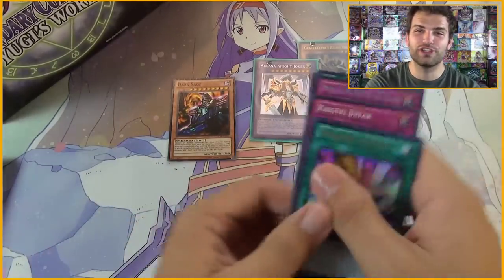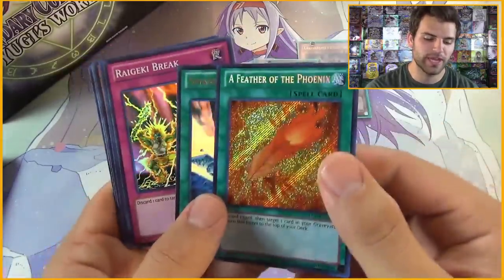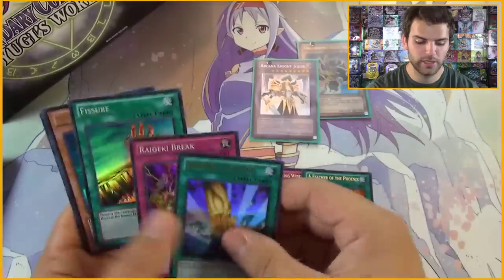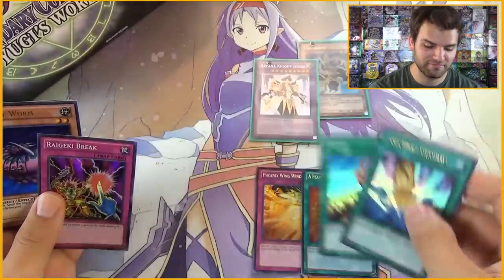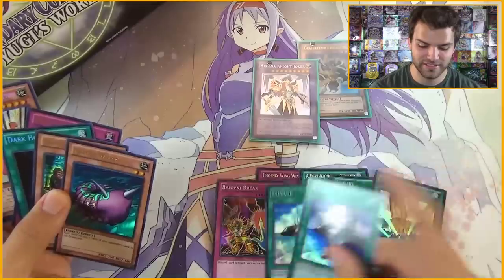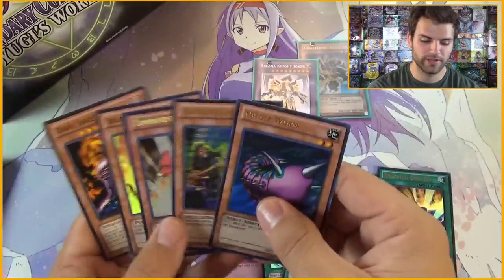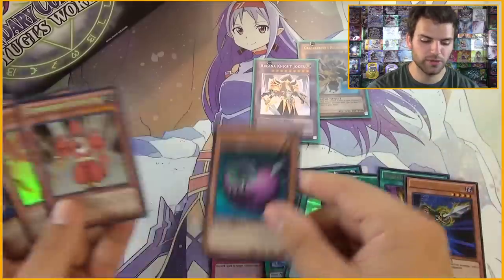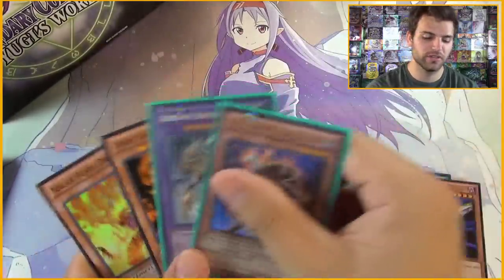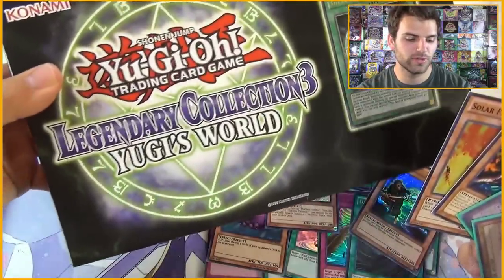For our recap — shout out to David Adams Card World, I'll put a link in the description, they've got a lot of Yu-Gi-Oh cards, product, and singles. We got the Feather Duster theme going on with Phoenix Wing Wind Blast, Feather of the Phoenix. We got Smashing Ground and Fissure, and Raigeki Break. Two Salvages, a Dust Tornado and Dark Hole. Gravekeeper's Spear Soldier, Needle Worm, Commander Covington, Dark Sage, Solar Flare Dragon. Arcane Knight Joker and Gravekeeper's Recruiter — man, I have to get more of these Legendary Collection 3s. Yugi's World is just too OP, too overpowered.